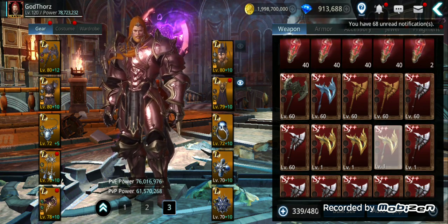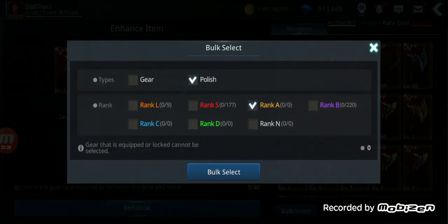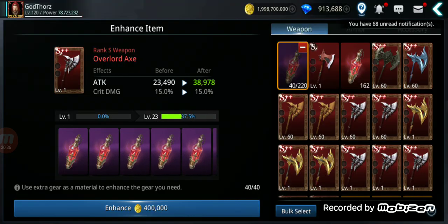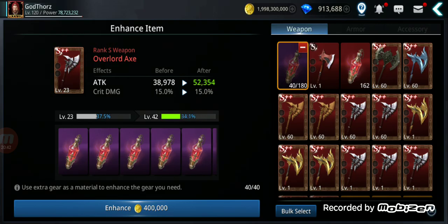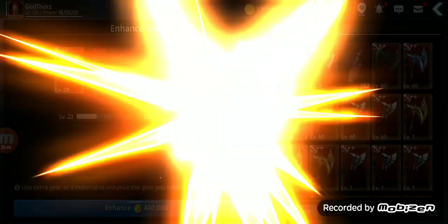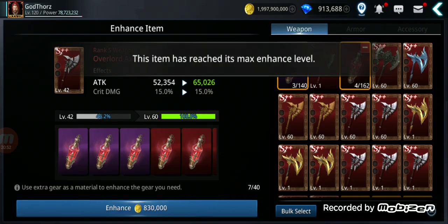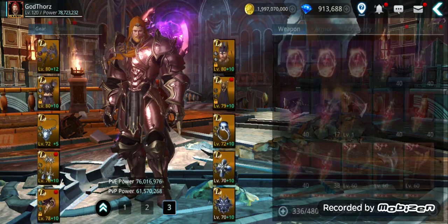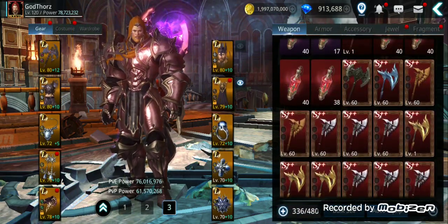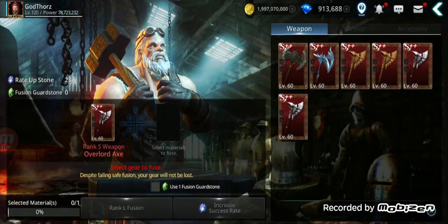Since I have too much gold I'll use rank S polishes just to spend it down, and do some fusions. I also suggest saving resources for future updates — maybe they'll increase the fusion rates, you never know.